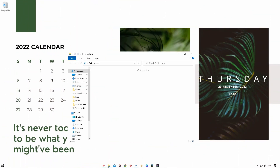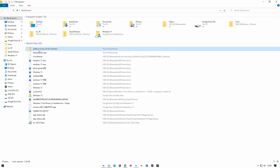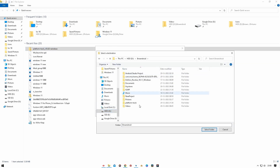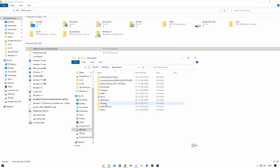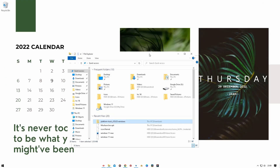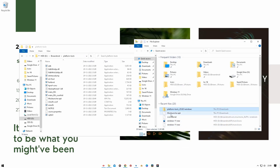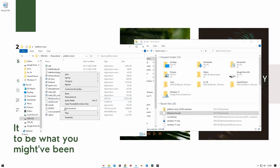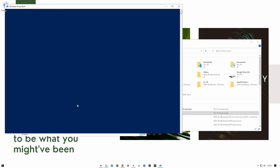Along with the MIUI launcher download link in the description, you'll also find a link to the platform tools files. Download both files to your computer and extract them anywhere. Once extracted, open the folder and copy the MIUI launcher APK file into the same folder. I'll delete the old one I had. Then press Shift and right-click to open the context menu.